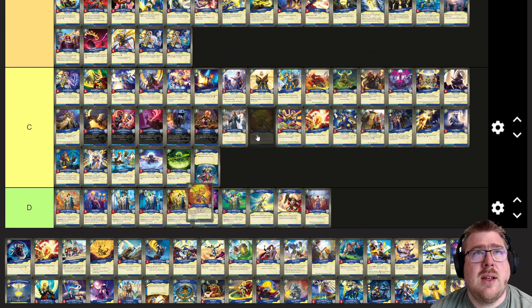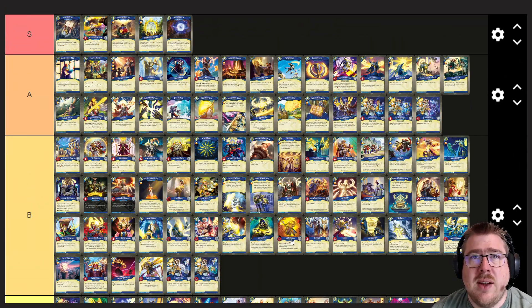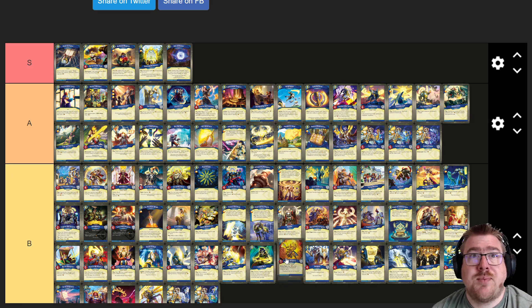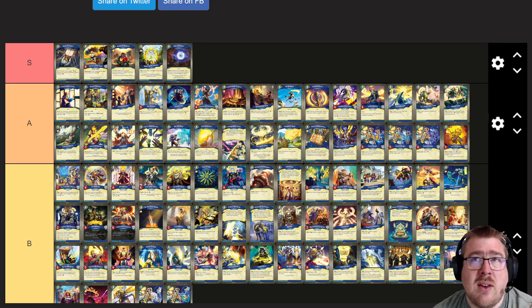Lord Golgotha — I really like this. It used to be that when Golgotha first came out it was unique and cool, and it's not so much so anymore. Before fight, Golgotha deals three damage to each of the neighbors of the creature it's fighting. Splash is just like normal since Woe, so less exciting, but no — it's still a great effect. I'll put this in A because I think it is really nice, and five power two armor is also solid.